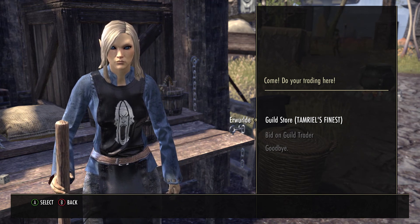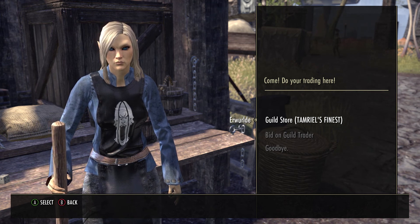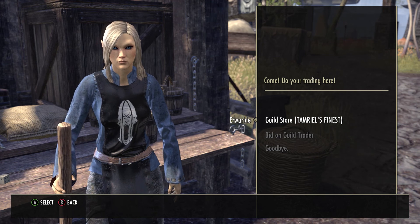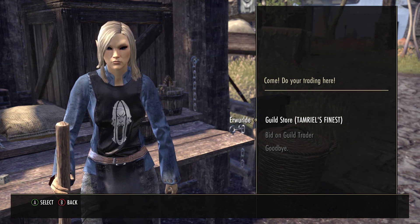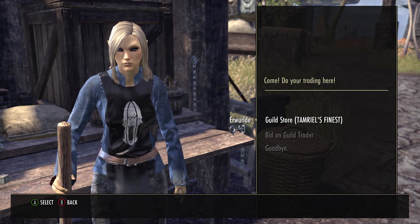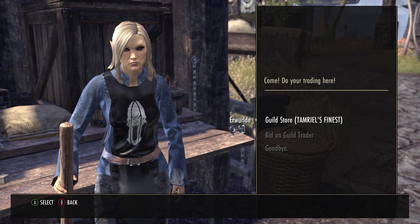There is a house item — a yellow fly-looking thing — that's going for a lot. I've seen that go anywhere between 75k to 100k. So keep an eye out for it if you get it in a plunder skull, because it is going to be worth quite a bit.